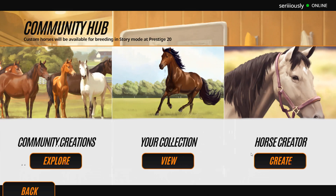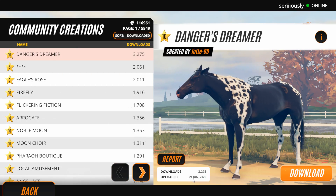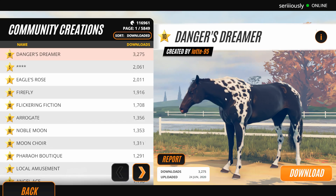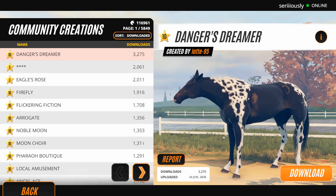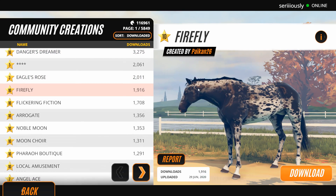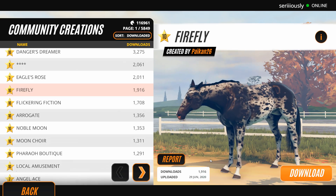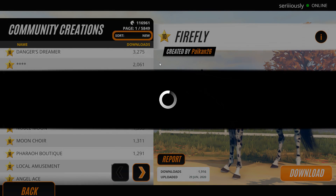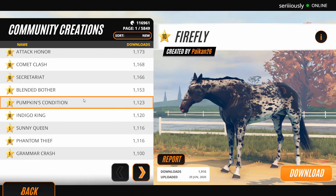You can actually create your own horse in the horse creator, and you can also explore community creations — horses that you guys may have created — and download them. Once you get to a high enough level in story mode, you can actually breed against some of the horses from the community. Just the idea of being able to see your guys' creations and maybe search for some of them is exciting.